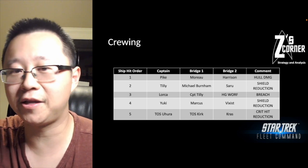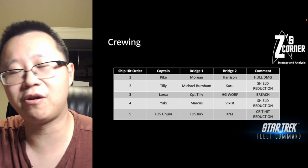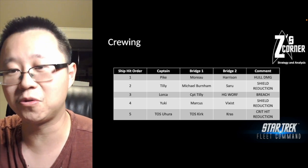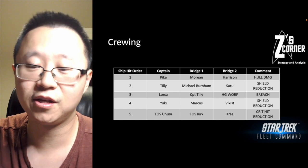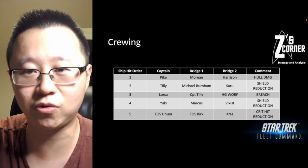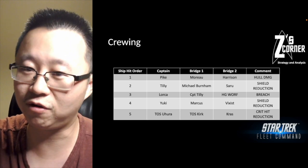The first ship hit should have Pike, Maru, and Harrison on the bridge. Harrison's officer ability ignores shields, and with the Pike-Maru combination you get 100% shield ignore — all damage goes straight to the hull aside from basic mitigation. Crucially, when Harrison procs he works for all defense platforms and all other ships in dock too, not just the ship he's on. This ship is a throwaway — it'll die quickly against a G4 Epic or G5 ship, but Harrison's ability keeps proccing for the entire first round.